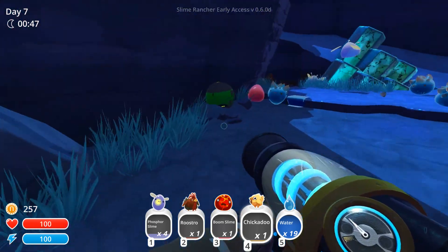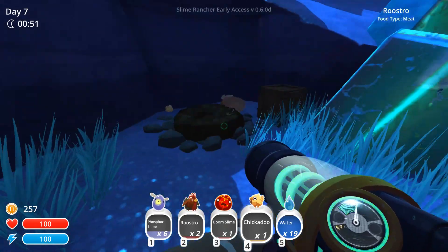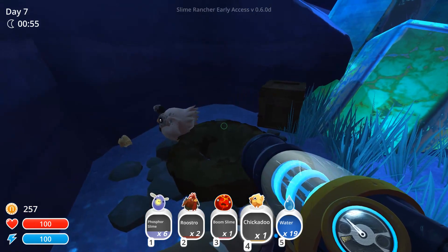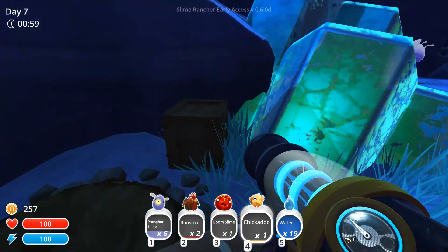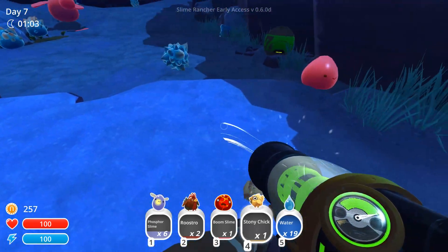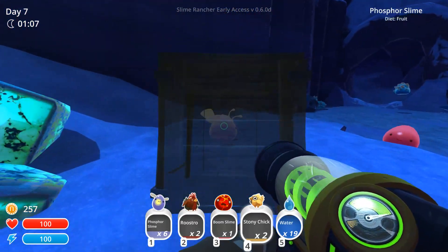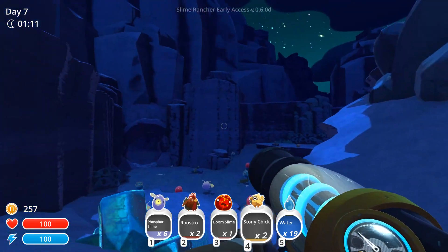So there's boom slimes, pink slimes, another treasure pod, more phosphorescence. Oh, there's another one of these — it's stony chickadoos. I'd rather have the stony chickadoos because there's two. I'll leave that there for now — I'll bring that back to the house and we'll check it out later. I'll get enough money to unlock the cave before next episode. It'll probably be day nine or ten — honestly I could probably do it by day eight.